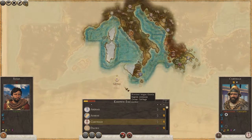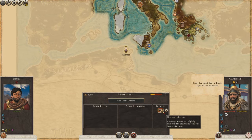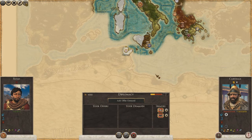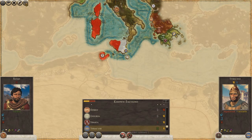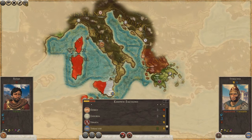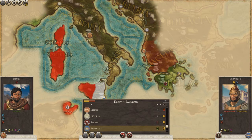We have a non-aggression pact with Carthage, so let's get a trade agreement with them - great. We already have a trade agreement with Syracuse as well. This is the vanilla map - I didn't use the map mod because I thought it might cause conflicts with DEI, so I left it out.